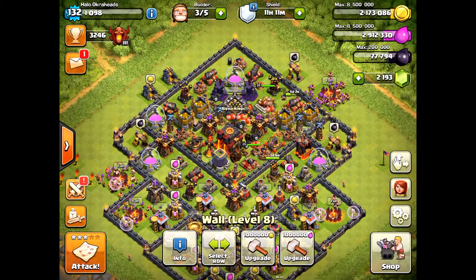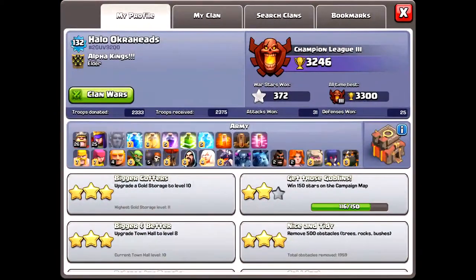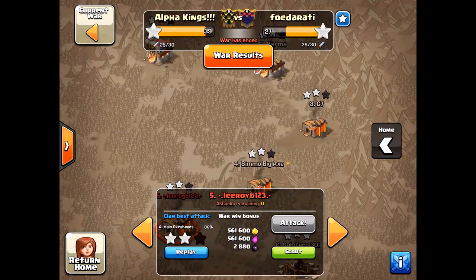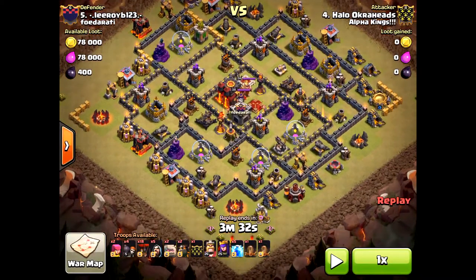Welcome back. Today we have the 'zap it' strategy — five lightning spells going after a Town Hall 10 three-star attack. We're going to attempt it with the zap it strategy. Let me show you the replay and the plan so you can use this strategy yourself.